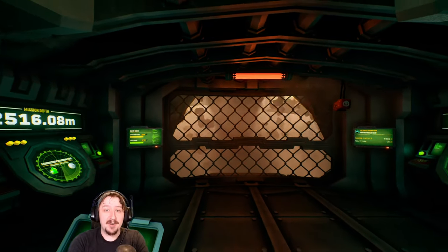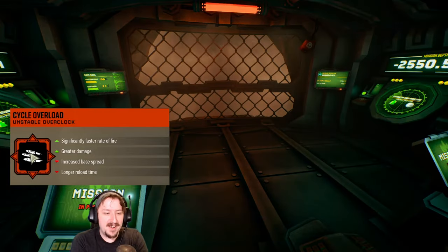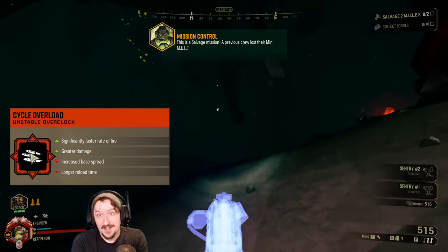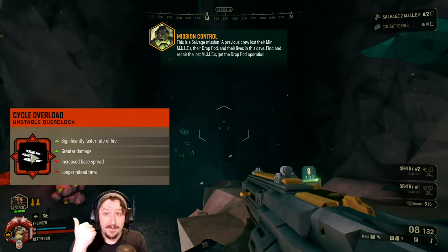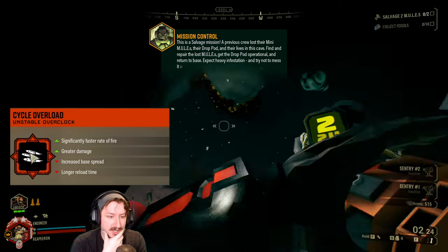Hello and welcome back to the channel everybody. Today we're going to be going over a very fun overclock. This is Cycle Overload for the Warthog auto shotgun. This is probably my favorite Warthog auto shotgun overclock. It is very strong, but it's super fun, and that's why I enjoy it so much. Cycle Overload is an unstable overclock that significantly gives us a much higher rate of fire as well as greater damage per shot, which is really nice with the shotgun.